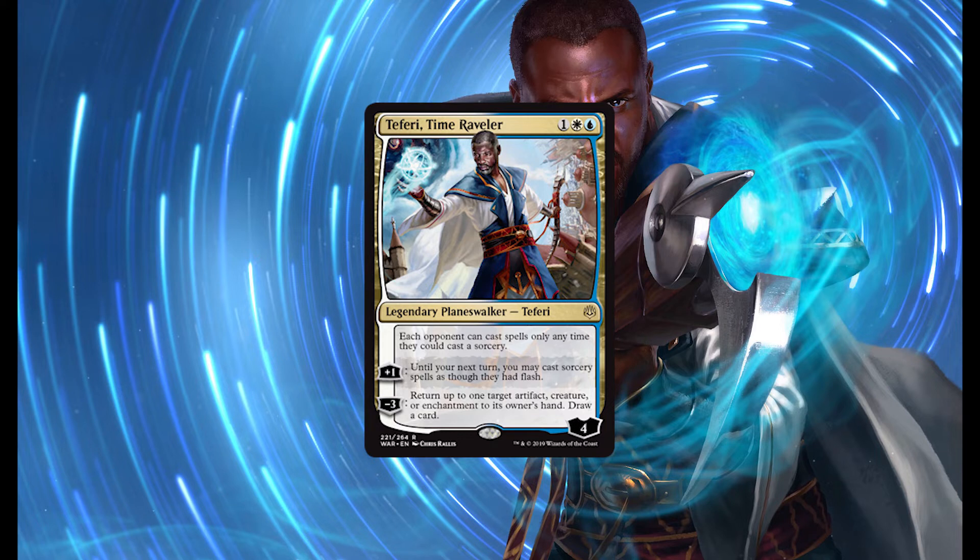The next card is Teferi, Time Raveler, and this card is 100% going to see standard play and maybe play in other formats as well, because of his passive effect which prevents your opponents from being able to take advantage of their instants at all. So if you manage to pull this card out during a control matchup or a control mirror matchup, you've basically won the game because the weakness of planeswalkers usually is that they get attacked, but against control decks, control decks don't tend to run very many creatures, if any. And in that case, they have no easy way to kill Teferi once he's on the battlefield, and because you've turned off their ability to play instants, suddenly every counterspell they have is a dead card.